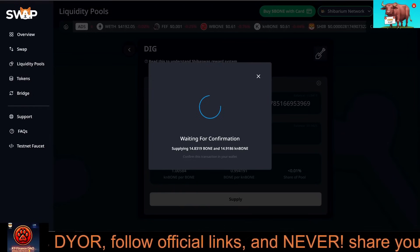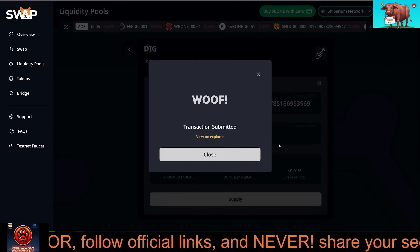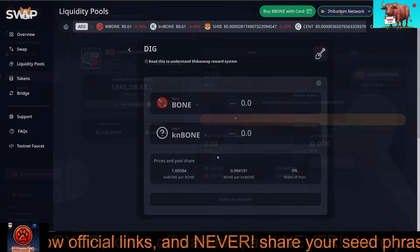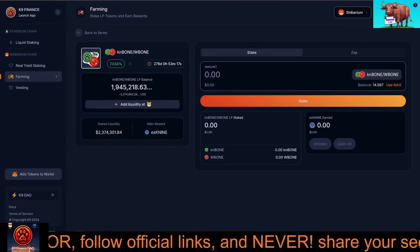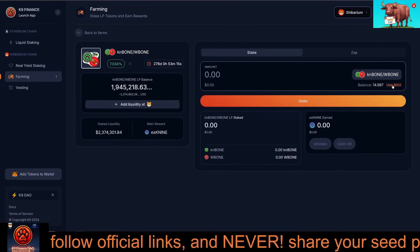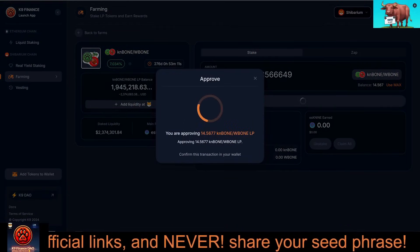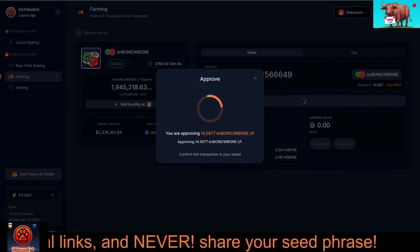Now that you have your LP tokens, it's time to stake them. Return to the farming page on Bone Crusher. Select the CanBone/Bone LP farm, click Stake, enter the amount of LP tokens you want to stake, and confirm the transaction. Once staked, you'll start earning ESK9 rewards.